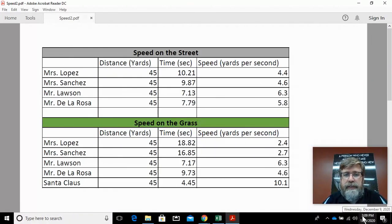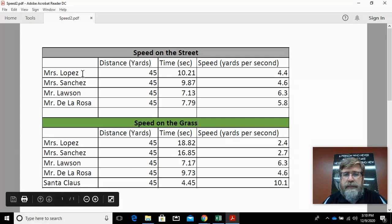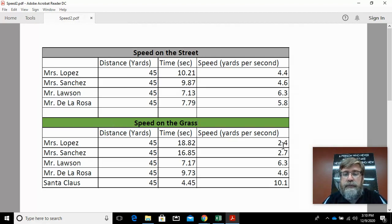After calculating speed using the formula, Miss Lopez traveled the 45 yards at 4.4 yards per second on the street. On the grass she traveled at 2.4 yards per second — so she was slower on the grass than on the street. On the street she went 4.4 yards per second, compared to only 2.4 yards per second on the grass.